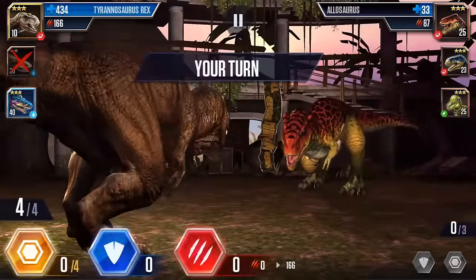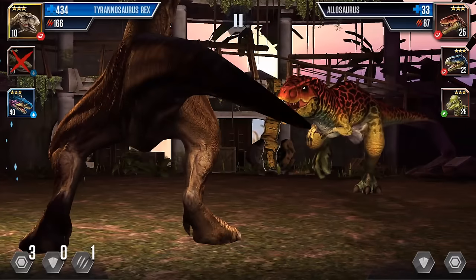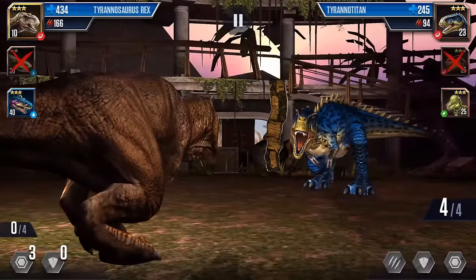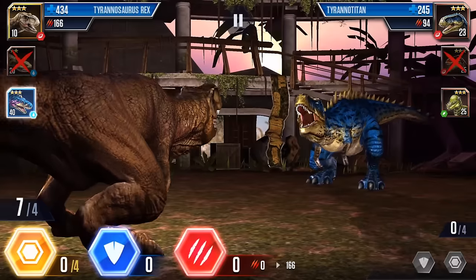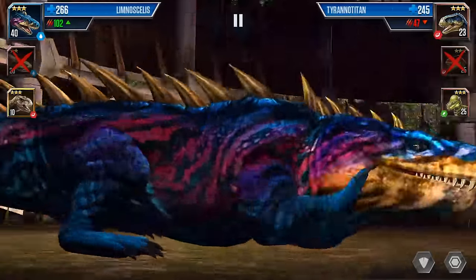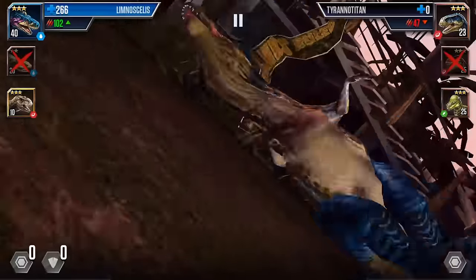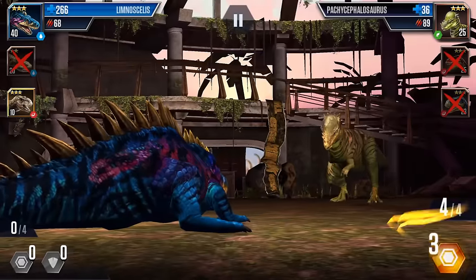Let's just throw everything we've got at him in case he's blocking. Almost got him! He really is cool looking though - I like his leopard prints. He's going to knock out my poor little salamander sweetheart. All right, you can just get out of here - you only have one little move left. Boom, you're gone. Now we pretty much just have this one guy - the Titanotitan - to take down. He kind of reminds me of something from Ninja Turtles, which I know sounds random.